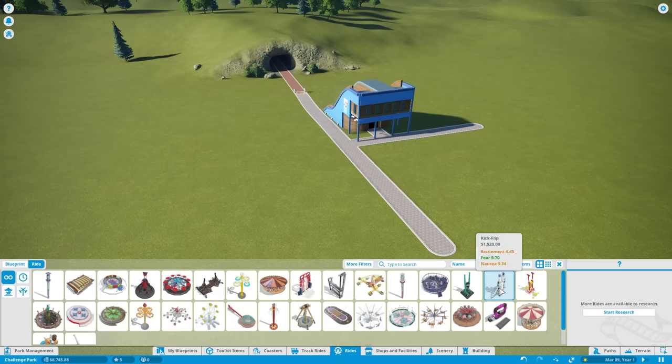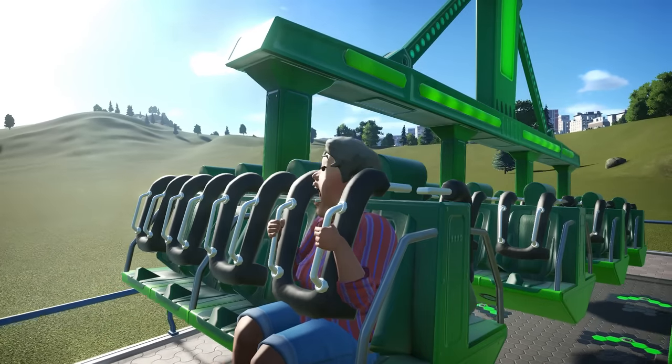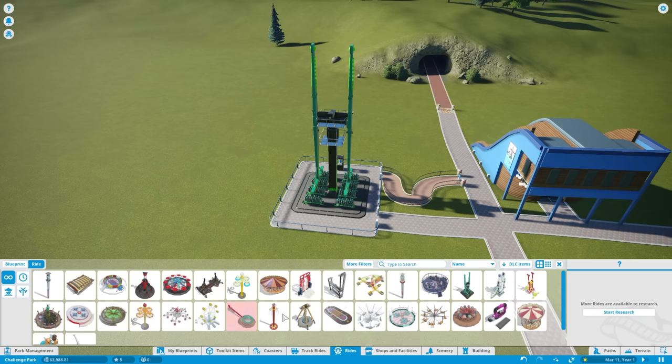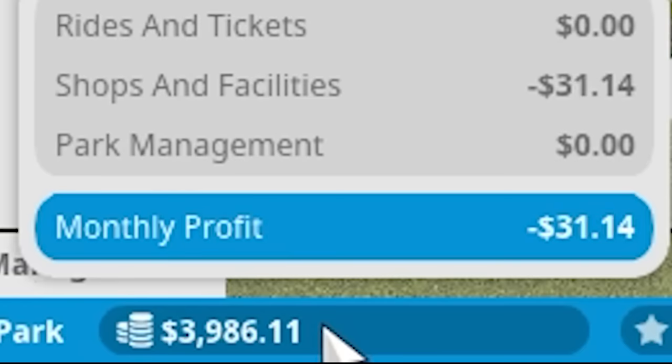All the different rides in the game have different stats in terms of their excitement, their fear, and their nausea, and you don't want any of those to be too high or too low. So naturally I'm going to choose the thing with the most fear possible — or at least it will be until I start making my own. The basic rides we get aren't the only ones; these are pretty much the only ones we can afford, because in the bottom right you can see we don't have a lot of money.